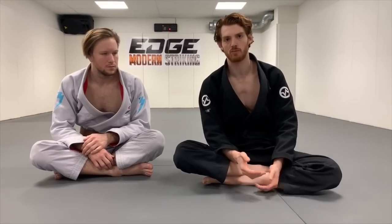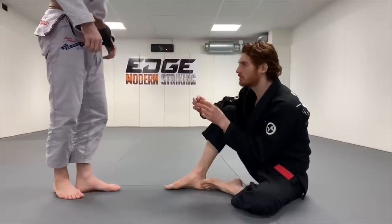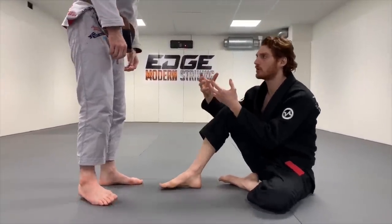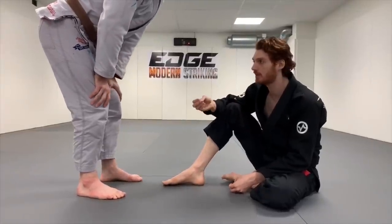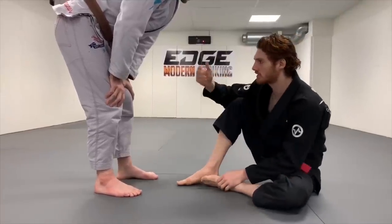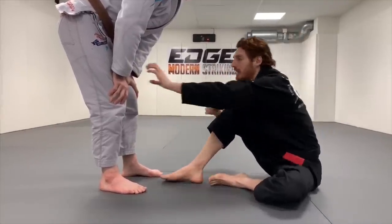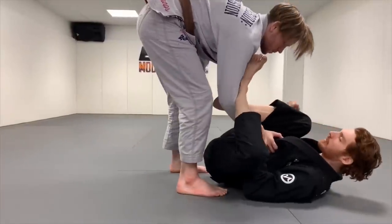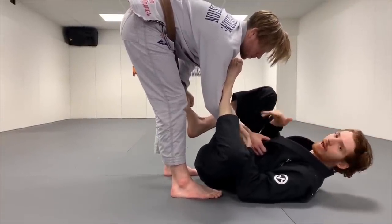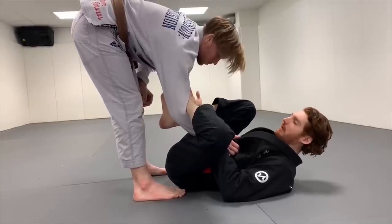Let's look at how this works in the context of an actual match, focusing primarily on guard. The first positional mini battle that happens is the grip fight - with no grips, I'm trying to establish a control or guard that I'm good at playing, even if I can attack directly from here. I'm trying to establish a guard I'm good at playing, and he's trying to establish a passing position he's good at finishing. Maybe I get a sleeve, fall back and get a lasso, and start building my game from there - either I'm better at sweeping or submitting from here, or he's better at passing or escaping.